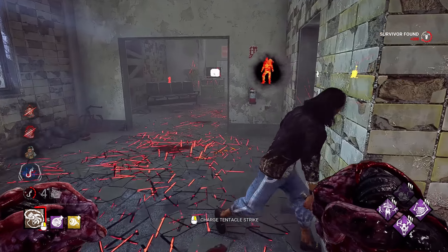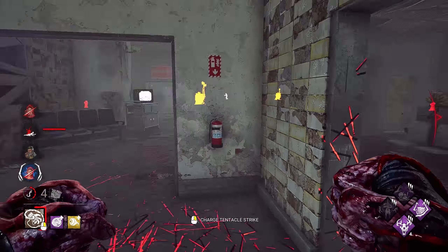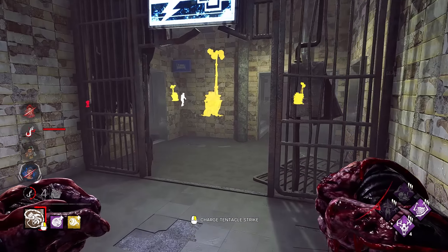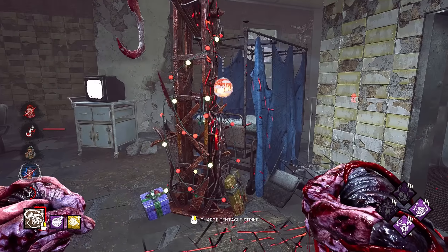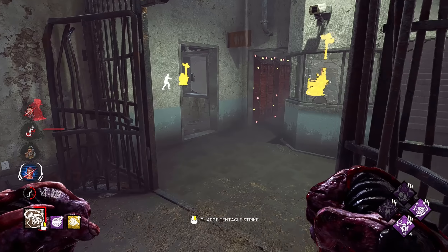Got someone here. Nice dead hard — that's just pretty lucky for me, honestly. Zombie is chasing someone away. It is Nia. I don't really want to get baited into a longer chase away from the gens. I think I'm just going to avoid it for now.